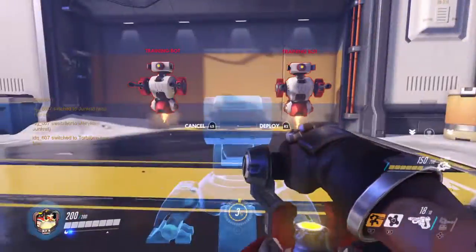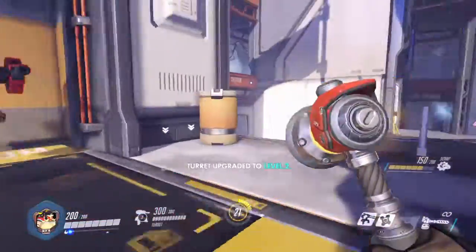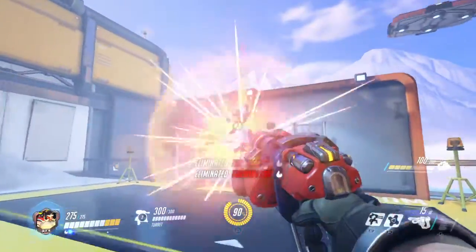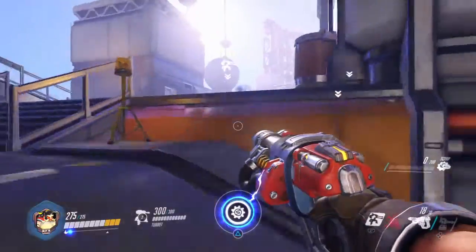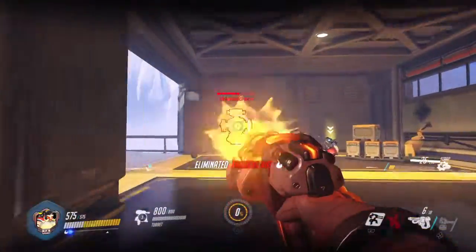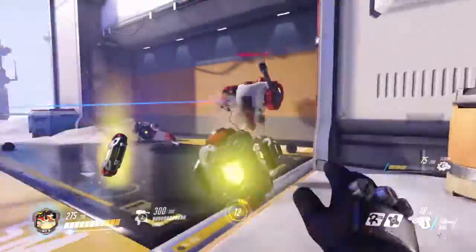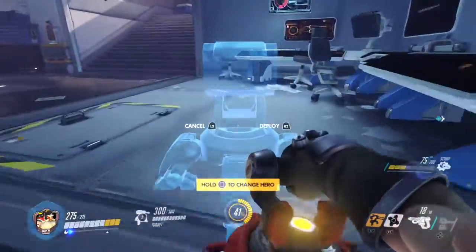Next we have Torbjörn. Just gonna place this turret here and upgrade it. See you guys later — I should have my ult very soon. Double kill! I can use this. Let's upgrade that turret. His ult's pretty ridiculous. I personally think he's probably one of the greatest defense characters other than Bastion, because of the simple fact that he just needs to be there to defend or fix his turret.